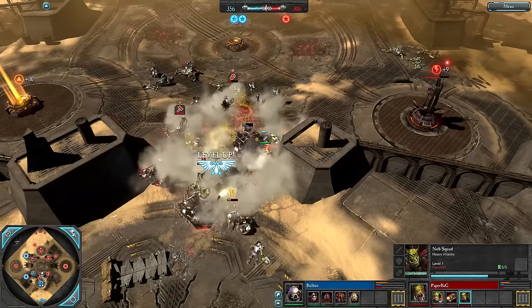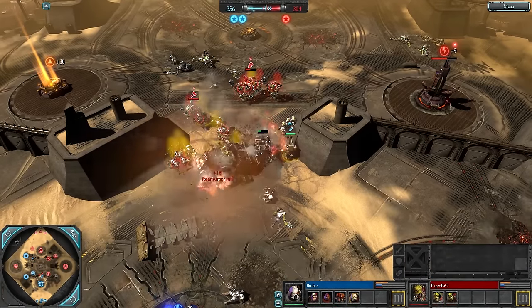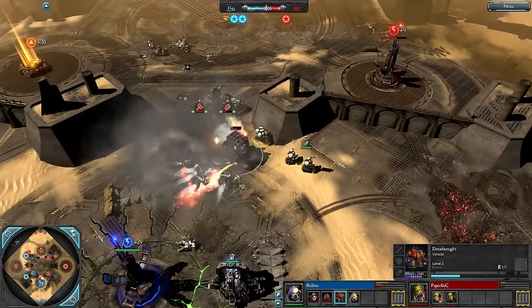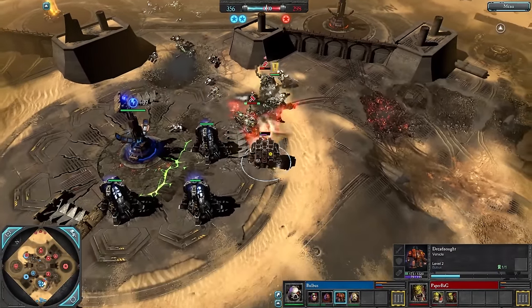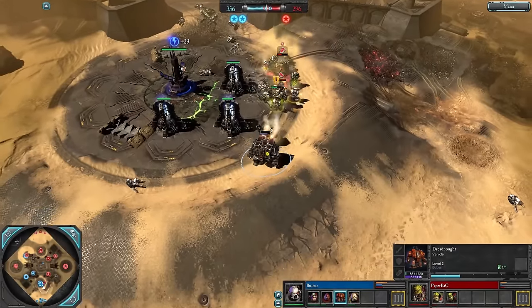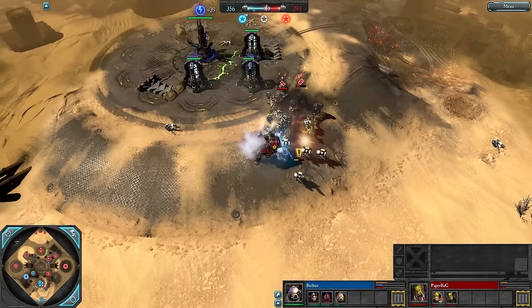That War Truck does go down — the Dreadnought fists it in the rear. The Nobs jump onto the Dreadnought, and the Sternguards can't really do much to protect it with Emperor's Fist on cooldown. Some Shotgun Scouts need to get here now and Shotgun Blast these Nobs away from the Dreadnought. The Dreadnought stops on its path and the Nobs look like they will finish it off.